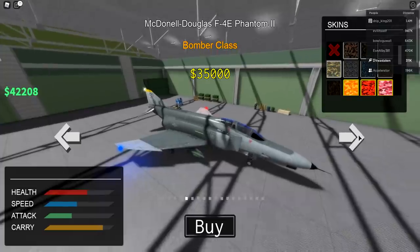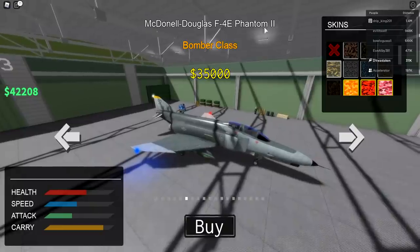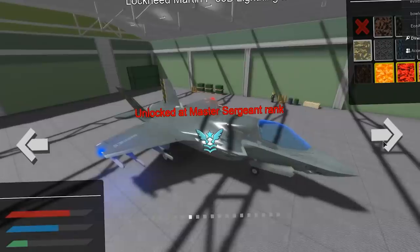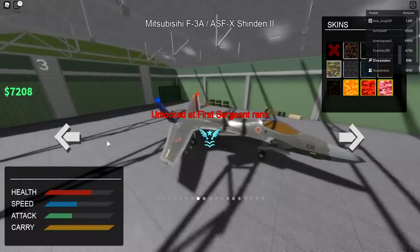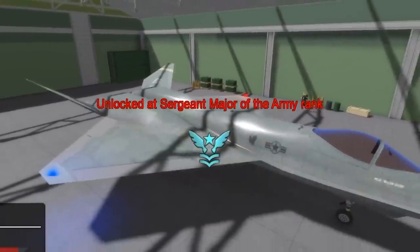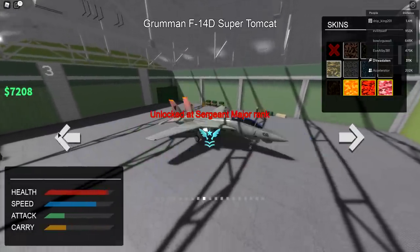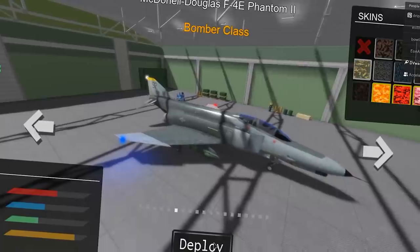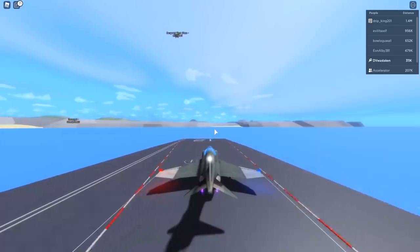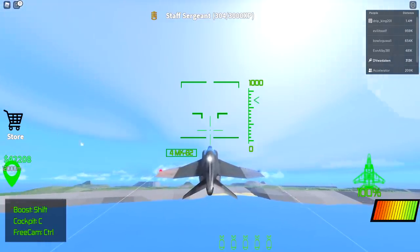The next plane is 35,000 — it's the Phantom II, a bomber class. Let's buy that. After that comes the Lightning at Master Sergeant — that's my favorite plane — then Shinden and Tomcat. So there are eight more planes to unlock. Let's deploy the Phantom II bomber on enemy camp. It almost looks like a Lightning, very futuristic.